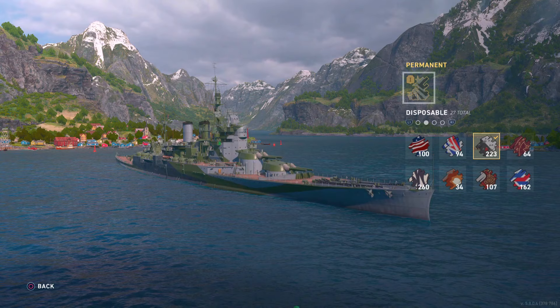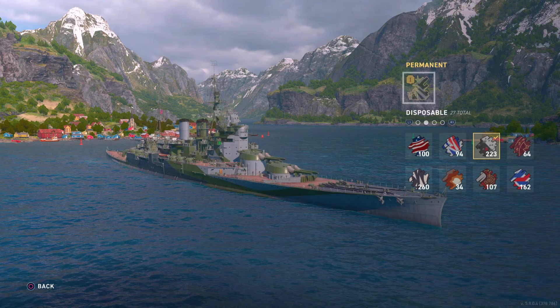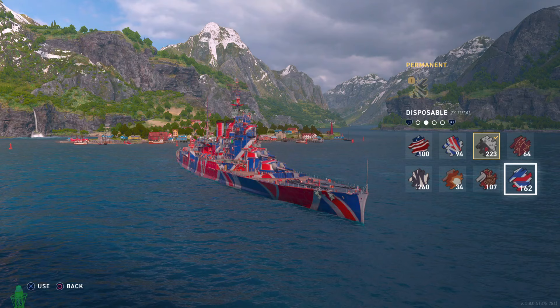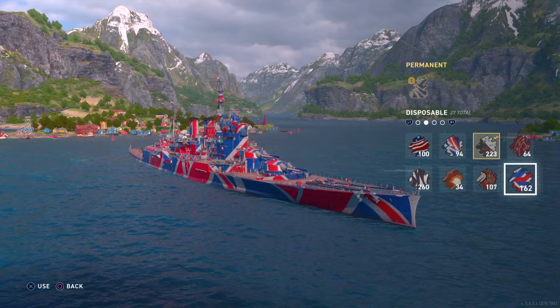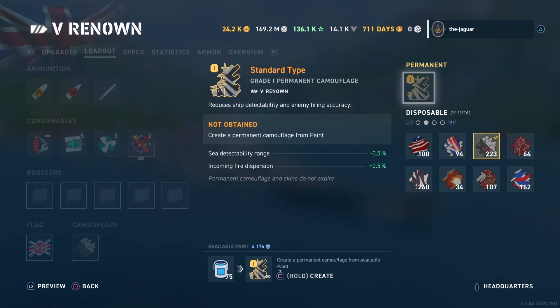That's a pretty cool camo for the Renown, and a lot of people really wanted this camo. If you created a camo from the Union Jack camo — and there were a lot of Union Jack camos out there — you can now recycle that camo and select the permanent historical camo. You'll get up to 417 buckets of paint back for your old premium permanent camouflage. You won't lose it; you will be able to get that back.